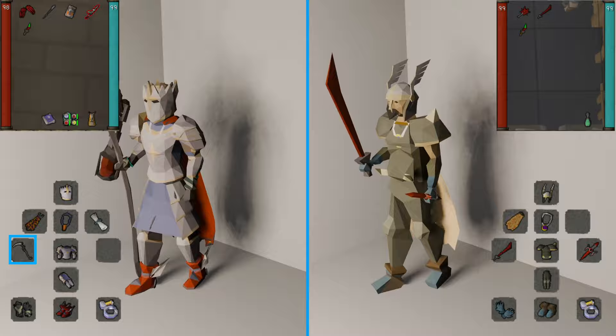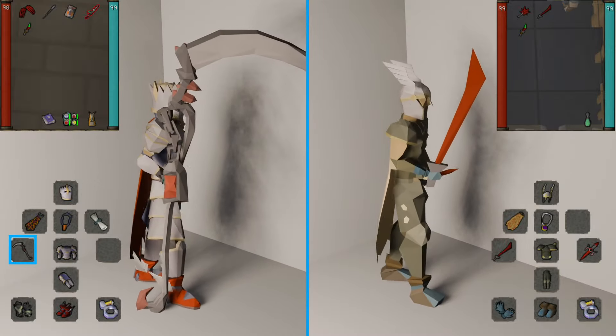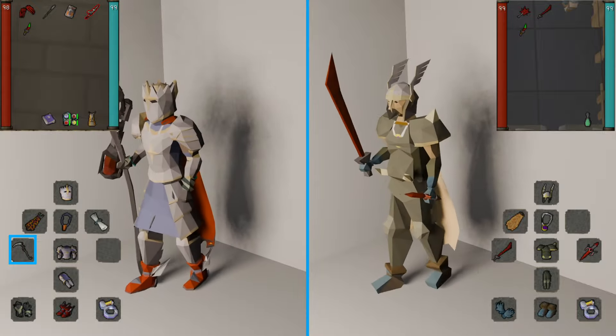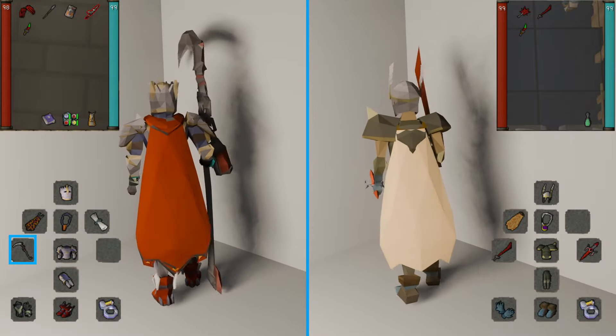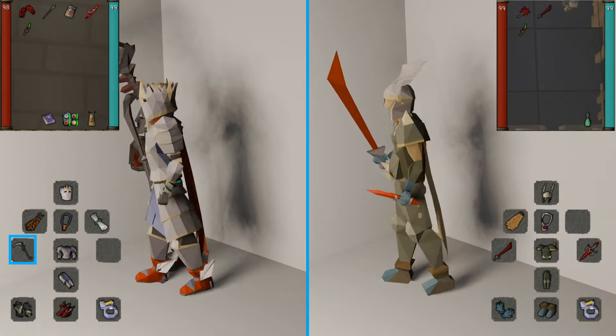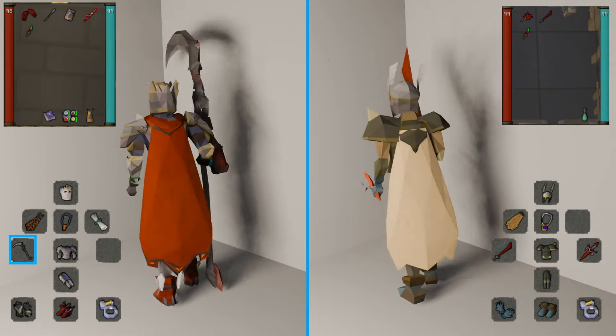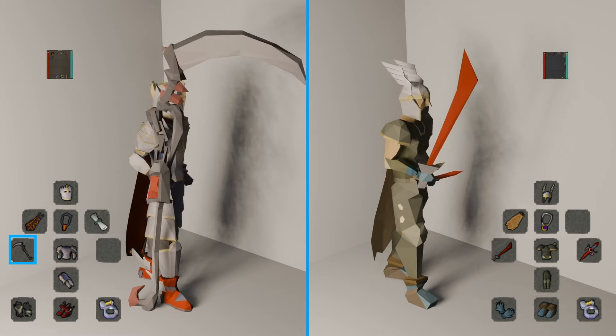It's worth noting that defense is important here, and as such the Dragonfire Shield is making a comeback — for once it's worth using over defenders. If you're using a one-handed weapon, consider bringing a Dragonfire Shield over your Dragon or Avernic Defender, especially if you don't have additional tanky armor like Justiciar or Torva.